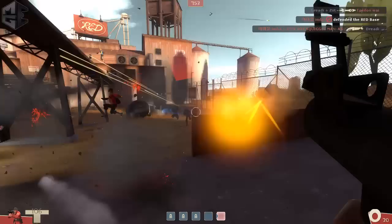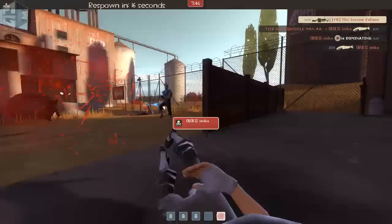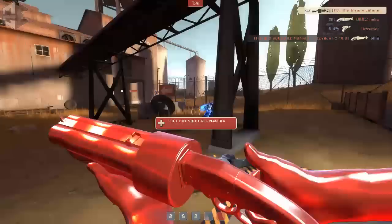They're coming in so I decide to spam the medic because he still doesn't have uber. I get taken down by the demo, and there we go — the medic gets uber and we get uber as well.